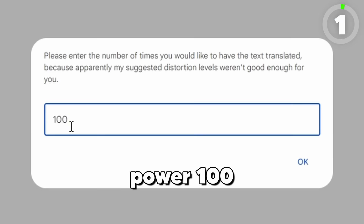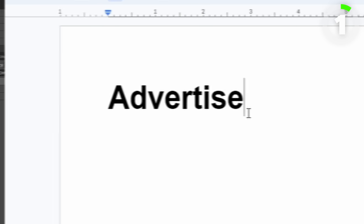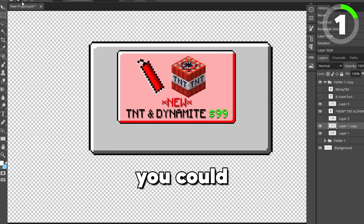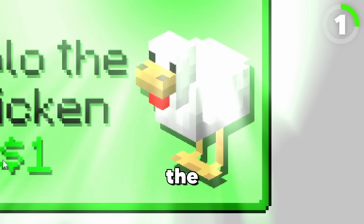Let's Google Translate power 100 times. The result: advertise, or maybe a pop-up advertisement. So straight away I got to work on making four pop-up adverts — one where you could make friends on Minecraft, one where you could buy dynamite and TNT, one for a Herobrine figurine, and one for Pablo the chicken.